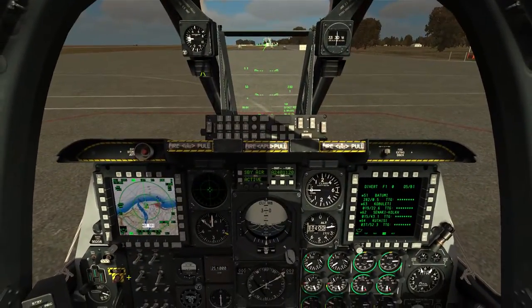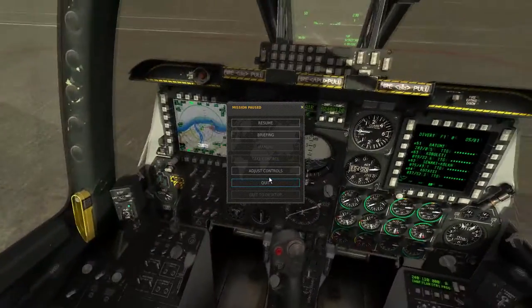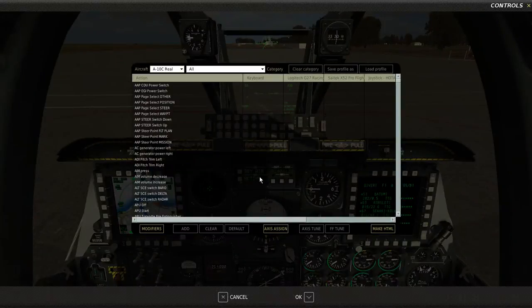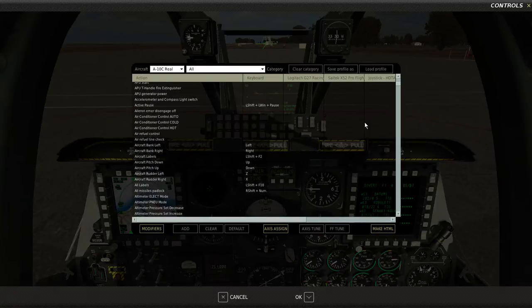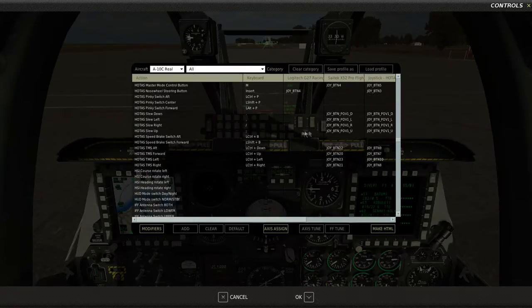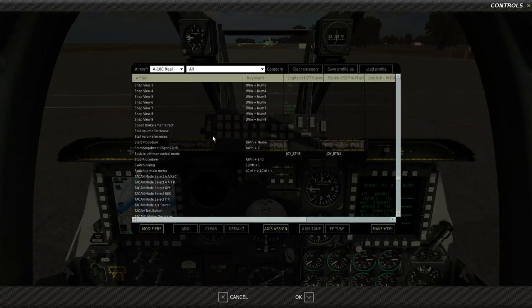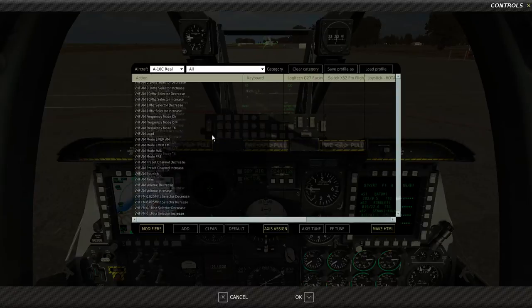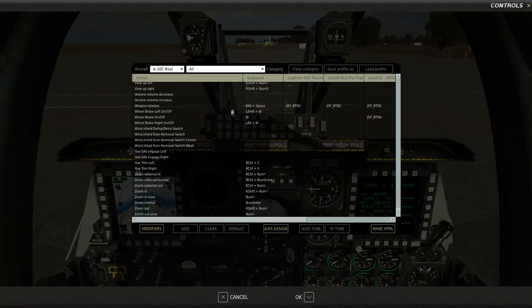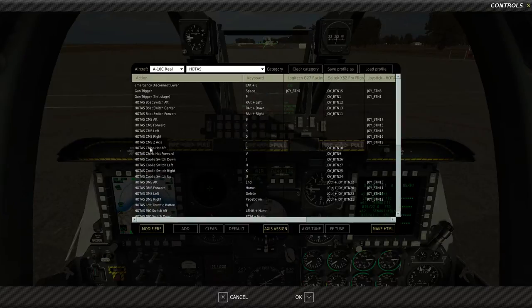Now before I go any further, there is one thing I want to look at, and that is the controls. The most complex thing about this aircraft is its controls. As you can see, there are a lot of them - and I mean a lot. But a lot of the controls you see here you don't really need to worry about. A lot of the stuff you can do by pressing keys in the cockpit. The things we're going to concentrate on are found under HOTAS - Hands-On Throttle and Stick.